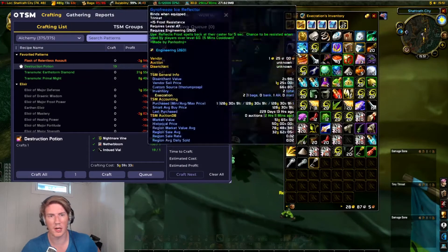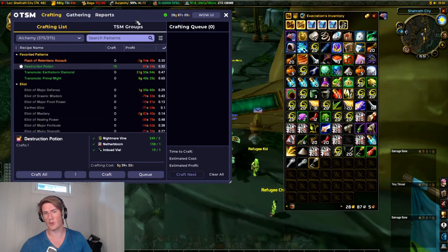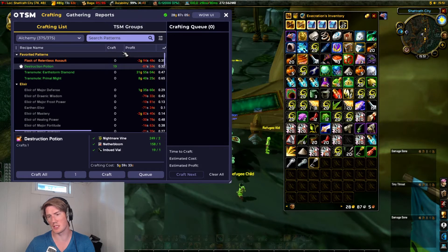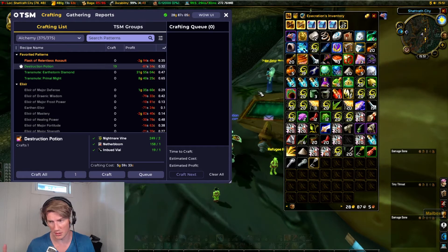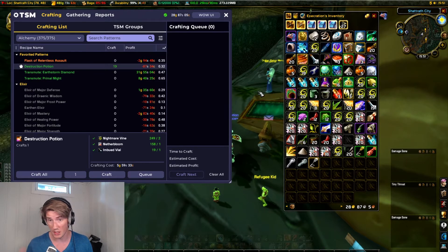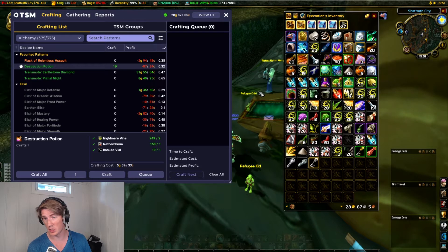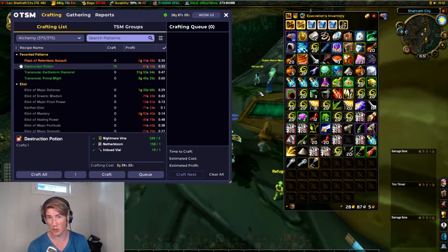We're gonna go and check out my rogue on TBC actually, because he's an alchemist. He's level 60 so he doesn't actually have any specializations, but we're gonna pretend that he has potion specialization. Alchemy transmute specializations in TBC give you about 20% extra on average.